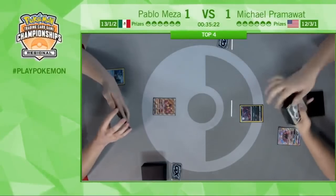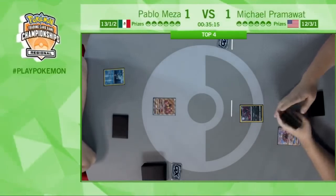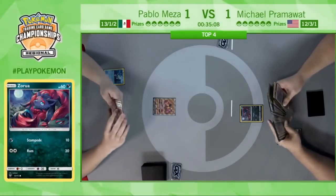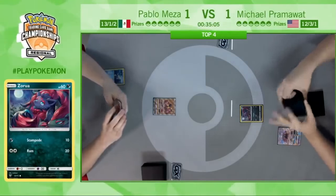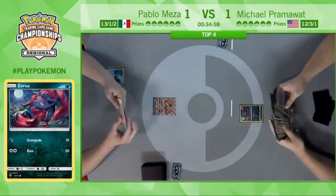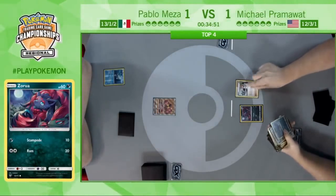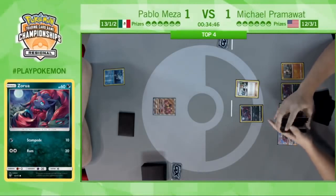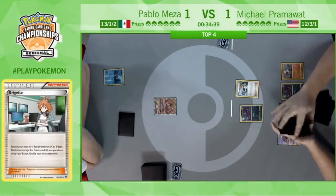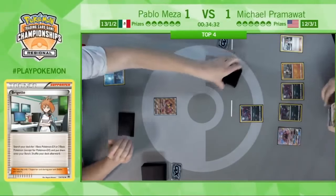Here we go — the deciding game of this semifinal matchup between two of the best players in the world. Pramawatt is going to start it off like so many matches do — Wonder Tag into a Bridgette and three basic Pokemon right onto the bench. Bridgette is just so good for Stage 1 and Stage 2 decks — makes it so consistent. Unfortunately for Pram, going first will get this Zorua in a little bit of trouble with the Buzzwole being active. The Jet Punch can easily take a knockout on the Zorua while pressuring one of Pram's benched Pokemon. The Bridgette does get two Zoruas and a Rockruff.